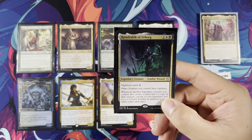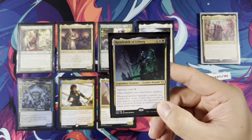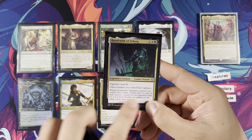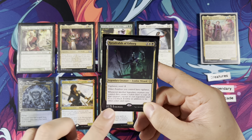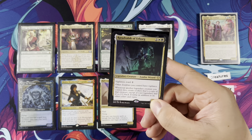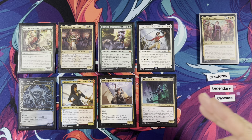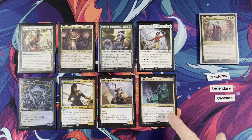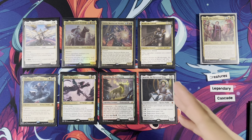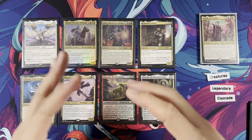Ratajabrik of Orborg — a new card. Vigilance, Ward 2, and other zombies you control have Vigilance. But read more: when another legendary creature you control dies, create a token that's a copy of that creature, except it's not legendary and it's a 2/2 black zombie in addition to its other colors and types. So your legendary creatures turn to zombies, and they're also granted Vigilance. Very legendary-centric.